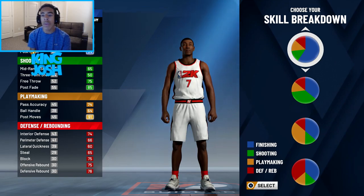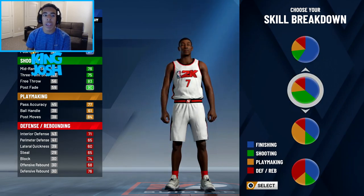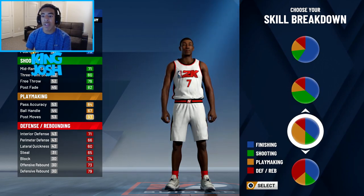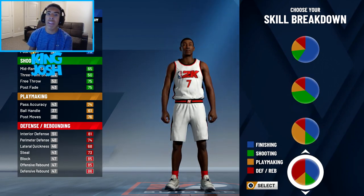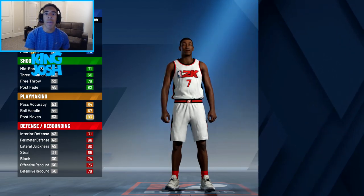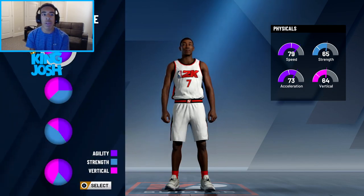Today I'm going to try to replicate my 99 overall playmaking post scorer from NBA 2K19. On the side we have four pie charts. One has finishing primary — that's kind of like an athletic finisher. One has shooting and finishing about the same. One has playmaking and finishing about the same. And one has defense and finishing about the same. I'm going to go with playmaking and finishing, since that's the closest to my current build.